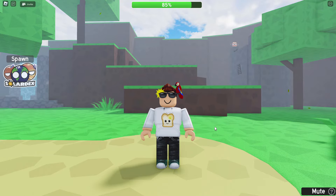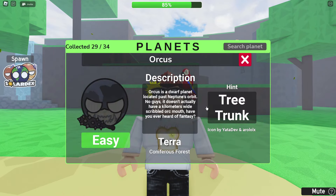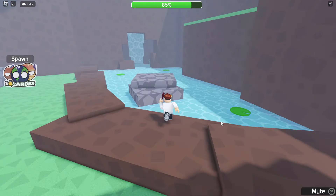Hey, what's going on everybody, welcome back to another video, I hope you're doing okay. We got some new planets to find. Our first one is Orcas, the hint is tree trunk. Let's look around, shall we? Whoa, look at all this, we got a new area — it's expanded I think. What is that? I need a planet, I just saw one right there, how do I get up to you?